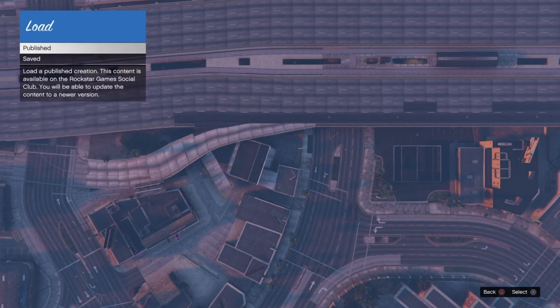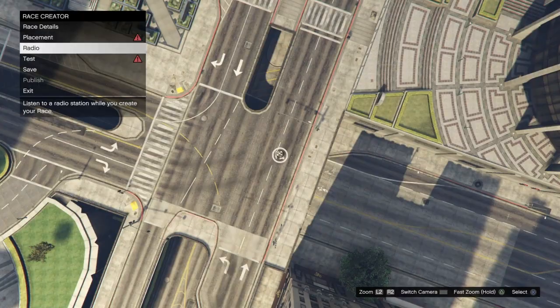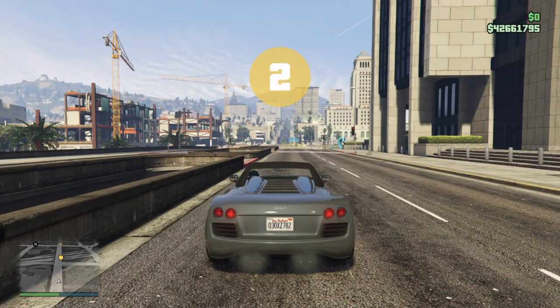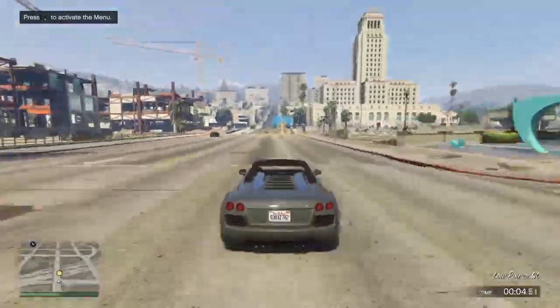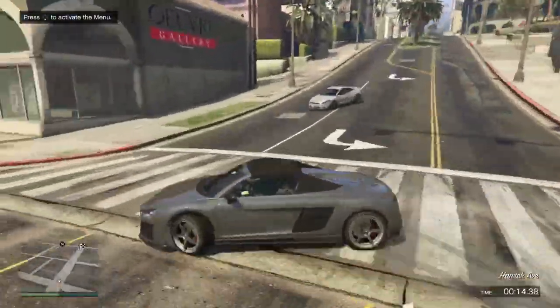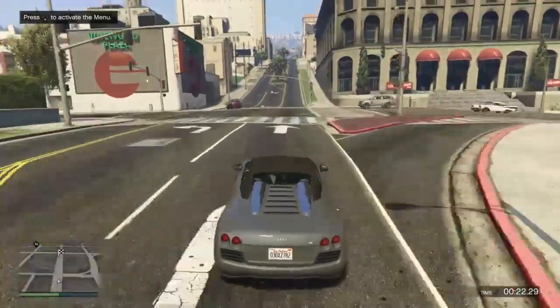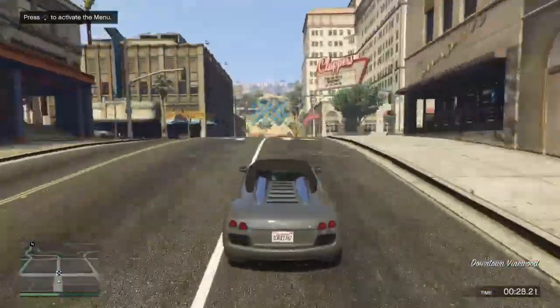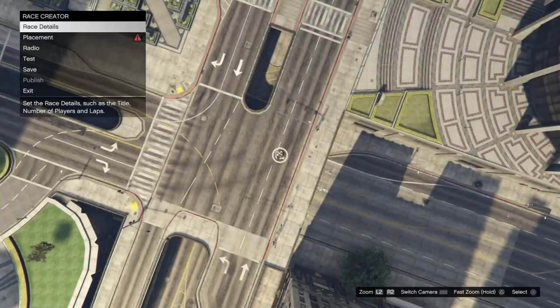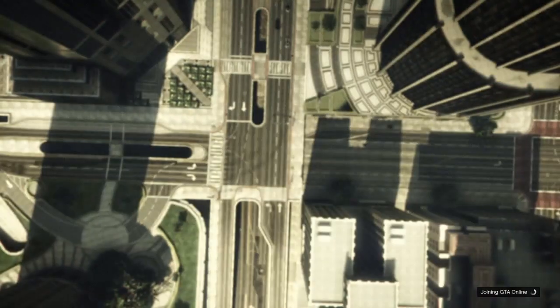Once you've landed into creator mode, go ahead and load up any random race you have — make sure it's decently long. I don't know the exact requirements, but once you have it, just go ahead and test it out. Once the test is completed, push OK, and as soon as you load back into creator mode, open up your pause menu, go to online, and go to choose character. You want to do that pretty quick.